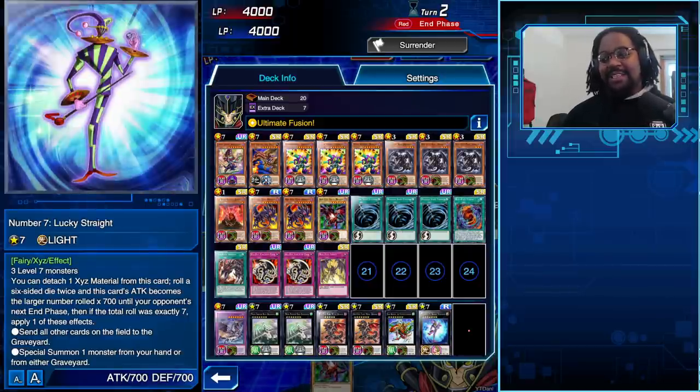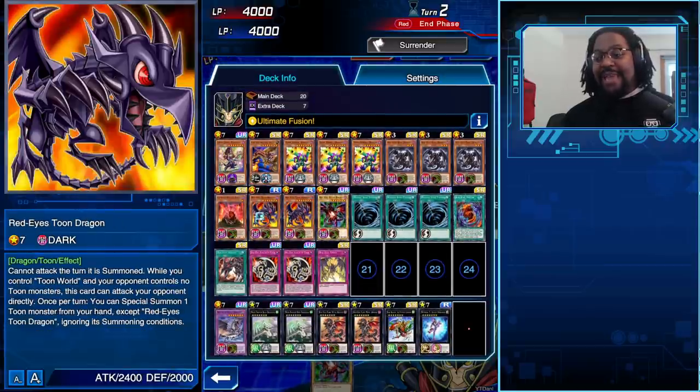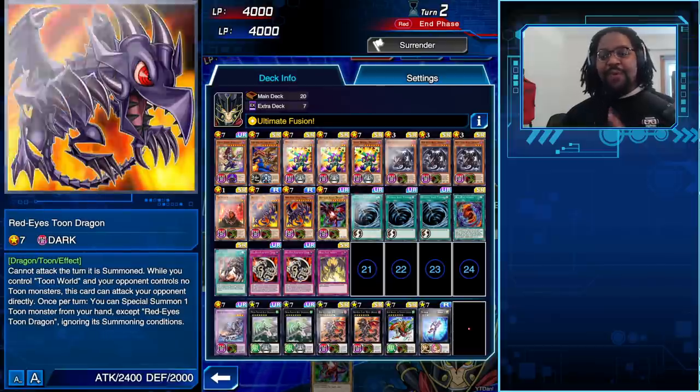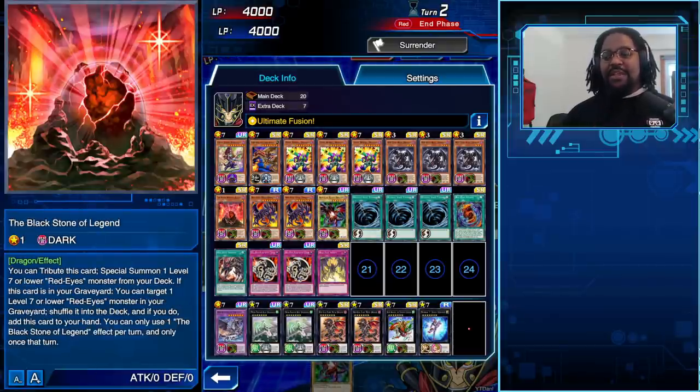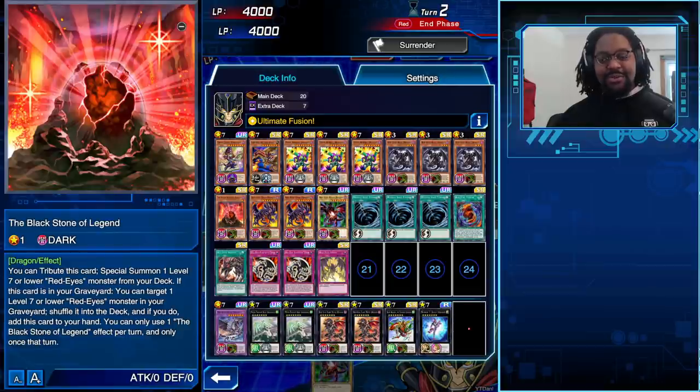Let's talk about the engine. The first thing you need to learn about is the Black Stone of Legend. With the Black Stone of Legend you tribute it off to special summon from your deck a Red Eyes Toon Dragon. You don't want to run three of these because these aren't Level 1 Dragon tuners like the Blue Eyes stones — these are Red Eyes stones, so they're a little weaker. Red Eyes is supposed to be potential; our level is XYZs — that's where we're going.